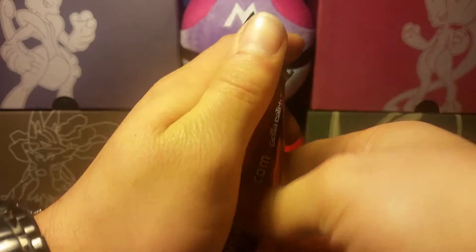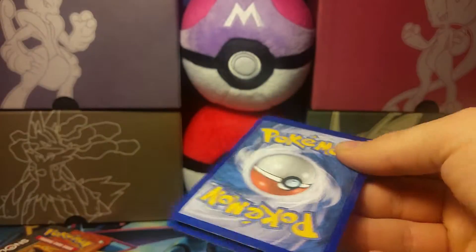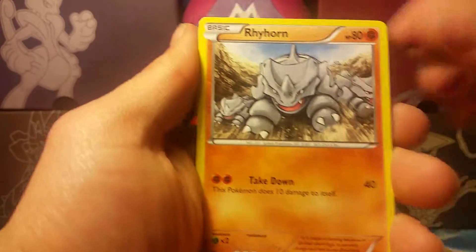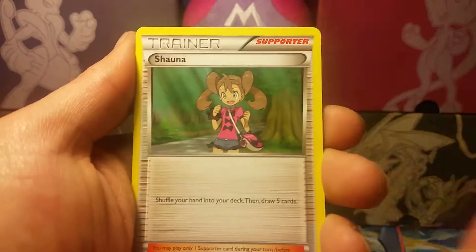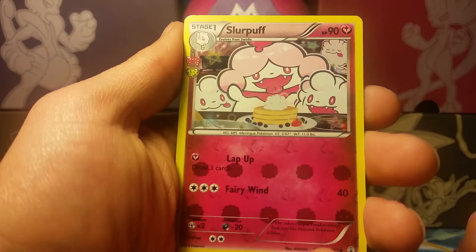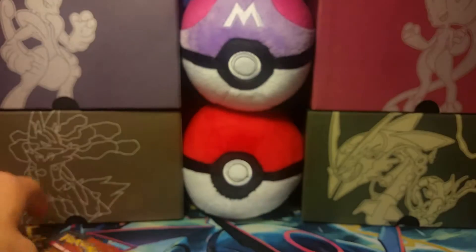Hopefully these Charizard packs give me some luck — or more luck really. We start off with a Paras, Rhyhorn, Zubat, Ponyta, Shroomish, Shauna, Revitalizer. Our Energy Switch is our reverse holo. Our Radiant Collection is a Slurpuff and our rare is a non-holo Dugtrio.